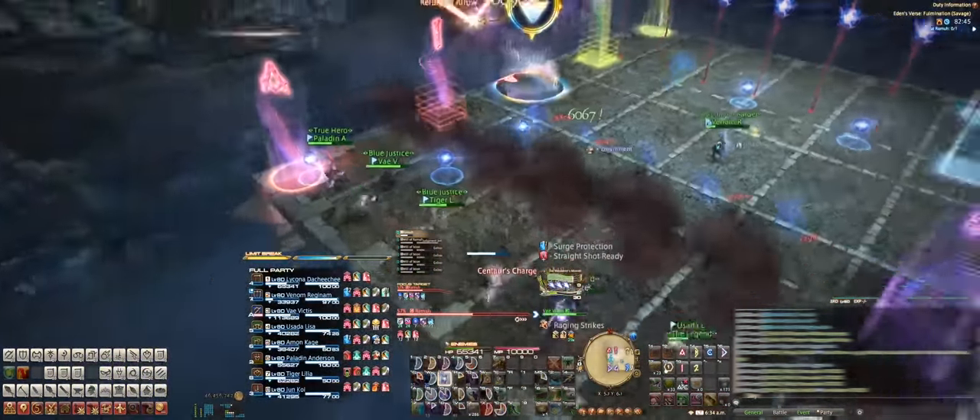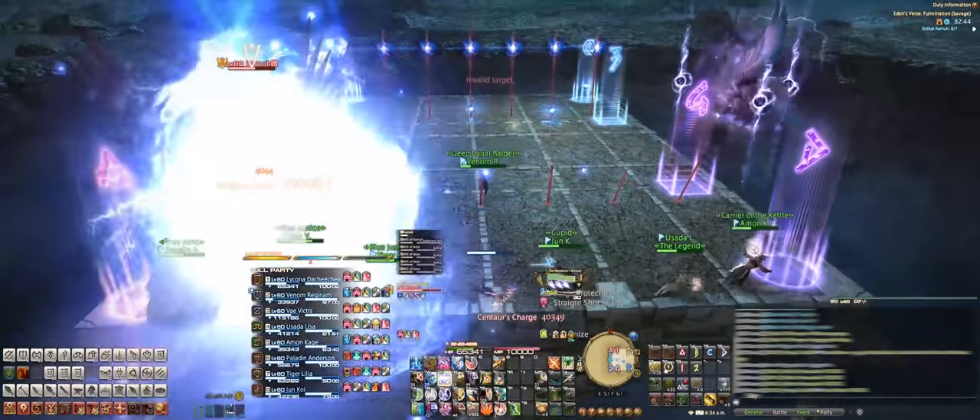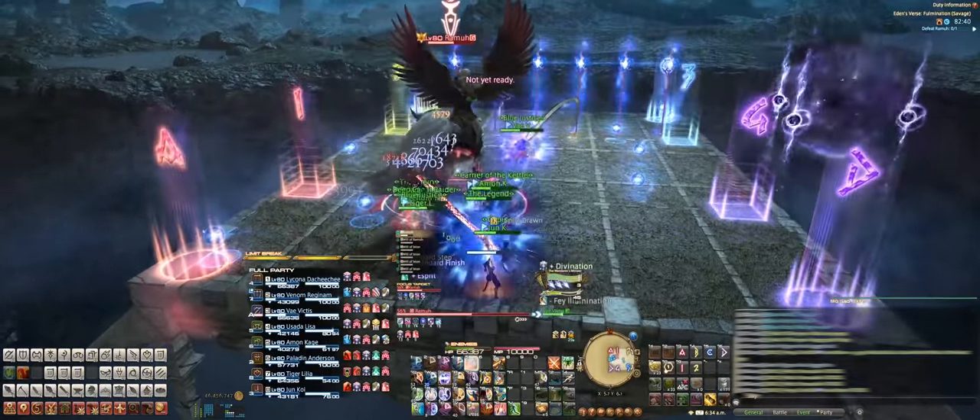We gave ourselves a one-to-seven priority list with our reference point being the side which Ramu jumps to on the stage. Once we're all in position, the knockback will happen so you'll get pushed into your staff and break it, and the entire side will be safe. For the tank that takes the hit in the middle, you'll need to run back to the safe side to dodge the AoEs coming from the staffs on the opposite side of the stage.